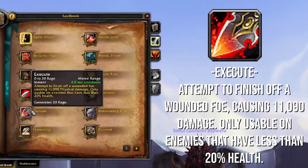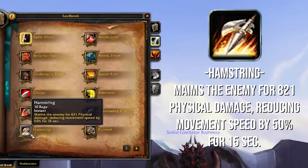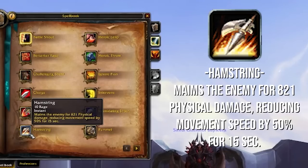Execute is your finishing move. It generates rage for you and does nice damage when things are low health. It does have a bit of a cooldown on it, which Arms does not have, so Execute's not spammable for Fury. But it's something that you want to press, especially when you get those Sudden Death procs, which we'll talk about from Talents. Hamstring is your primary melee range slow — it applies a 50% slow for only eight seconds in PVP, but definitely something you want to have on your bar. Usually I will macro Hamstring and Charge together.